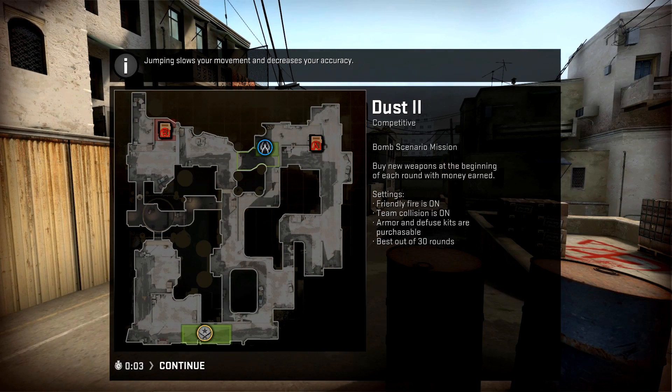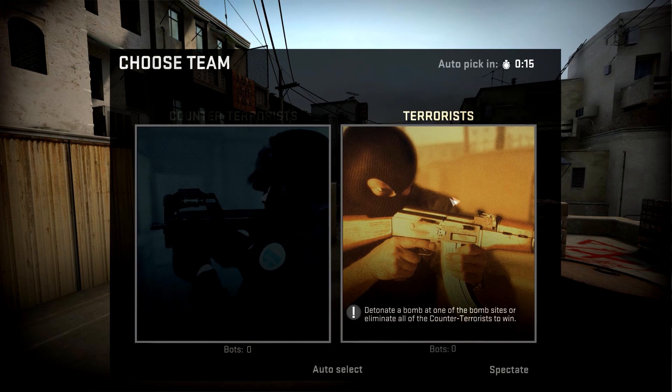You'll notice this time you're playing a competitive match where friendly fire is on, team collision is on, and you have to buy. This time you should actually join the team you would like to play on.